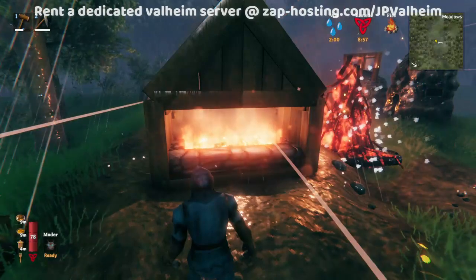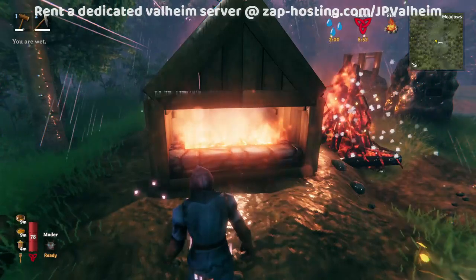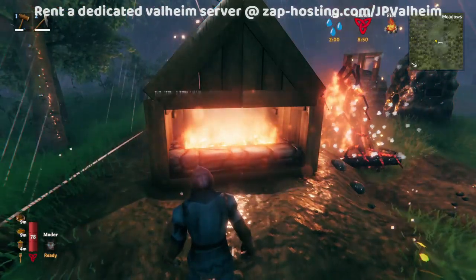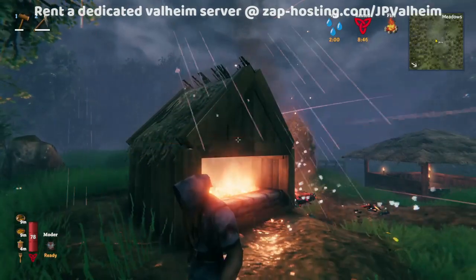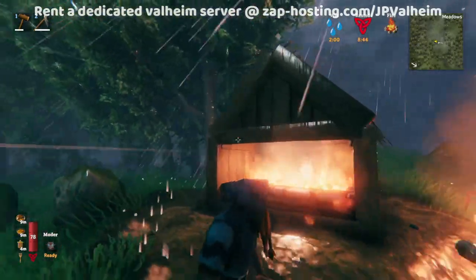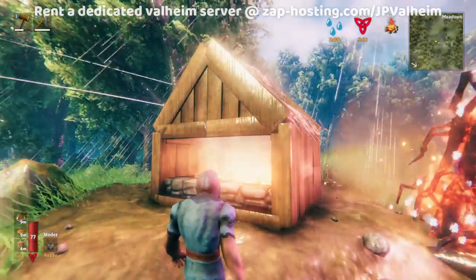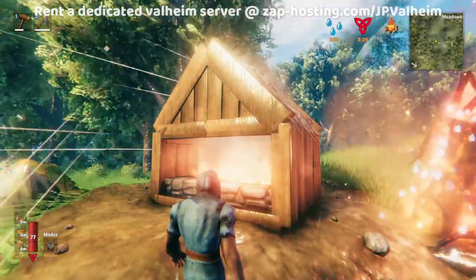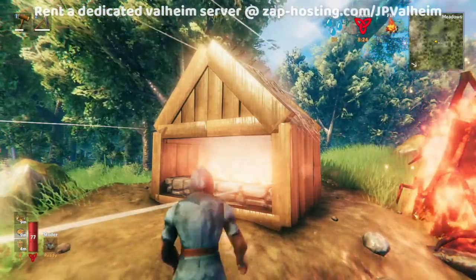As you can see with this hearth, this should go out in the rain, but because it's covered it stays lit. And there's enough space for the smoke, so no smoke comes out. So all this time that you've spent making chimneys, you could actually just make a little storage compartment for your smoke. And as long as that storage compartment is big enough, it won't overflow into your house.